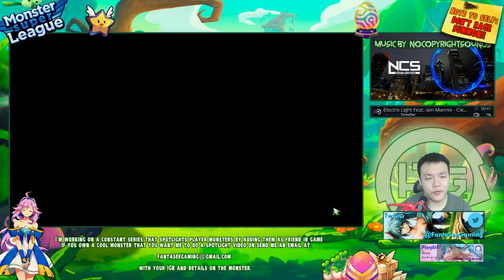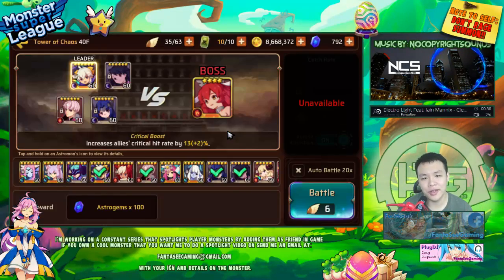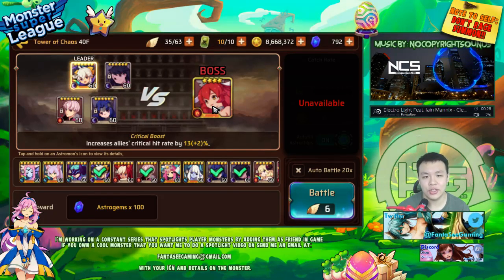As some of you guys might know from my previous video, I attempted to climb the Tower of Chaos and I got stuck on floor 40. The reason I got stuck is because this boss is basically immune to everything. Her shield — you can't break through it with damage.